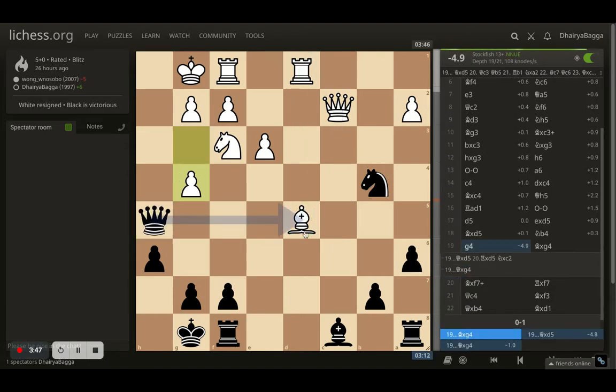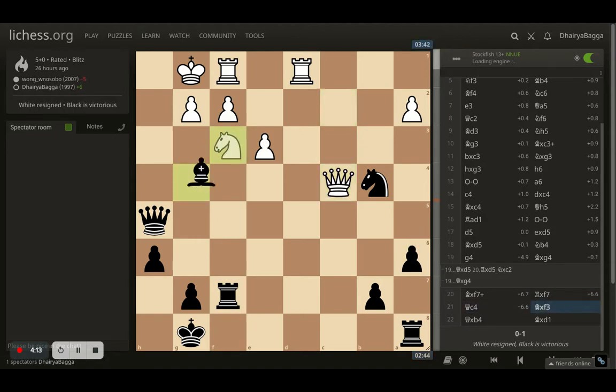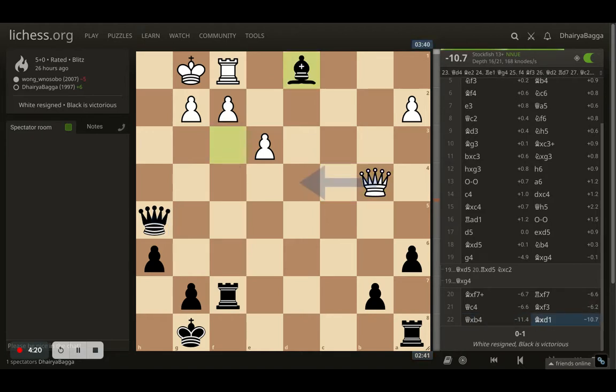Here comes bishop to g4, taking on the pawn as well. This battery is nicely lined up — I'm still attacking both pieces with my knight. Opponent tries to sacrifice the bishop, which doesn't work out. Maybe my opponent thought I would bring back the queen, but I can take with the rook as well. Opponent plays queen to c4, and I take on the knight. Opponent takes my knight with the queen and loses the rook as well. It's 10.7 advantage to black. Opponent cannot take the bishop because the queen is defending it, so the bishop will be saved and I have an extra rook and a bishop — a huge advantage.